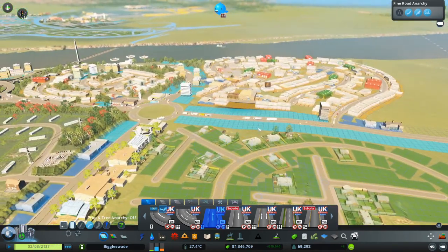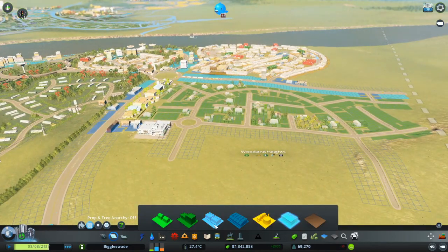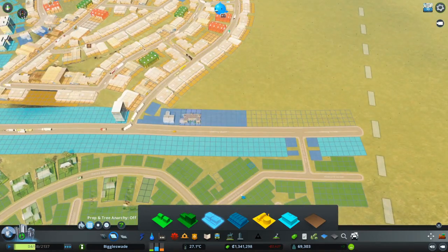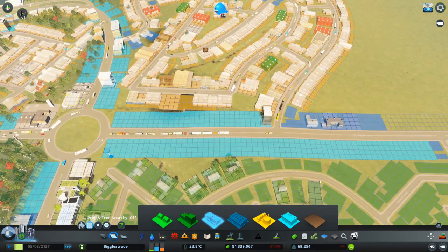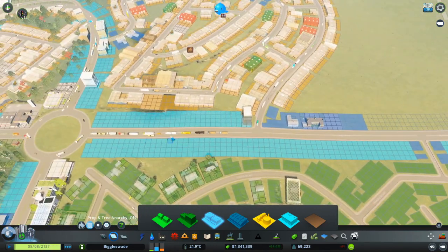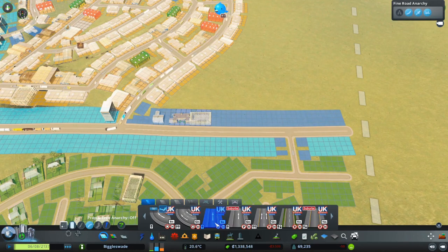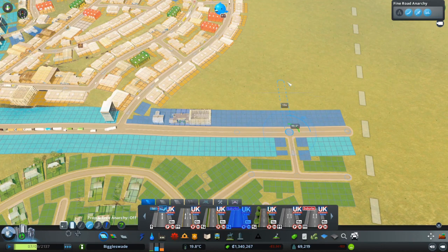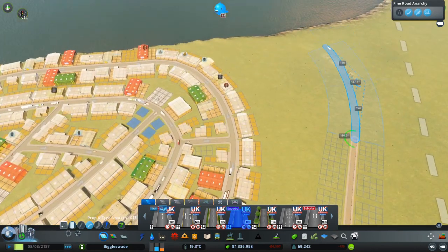What else do we need? Any more residential? It's commercial they need the most, so we could put a big block of more commercial in. I was going to say some offices but they're not using them anyway. I don't really want commercial right down here because there's so much traffic flow as it is. What if we take a road off of here, and we could even put housing along this road.